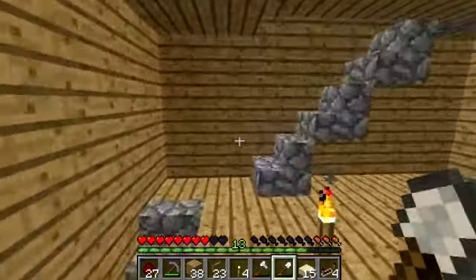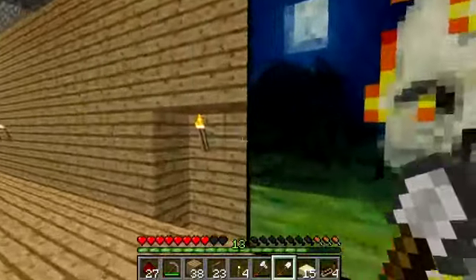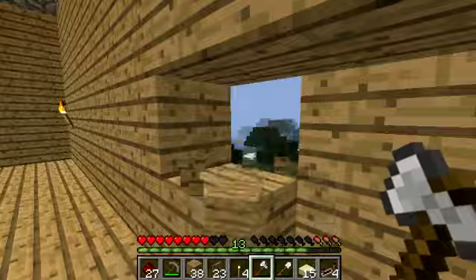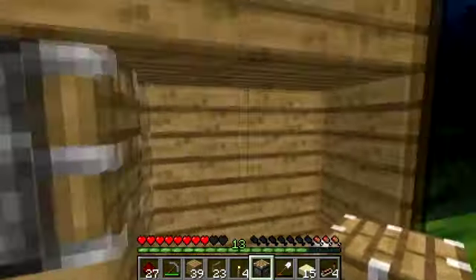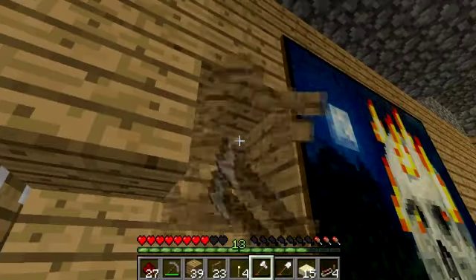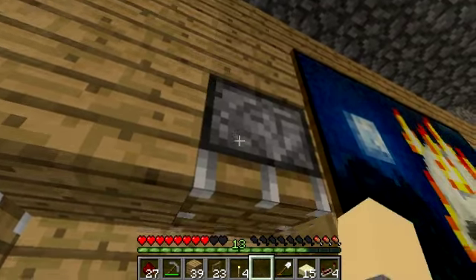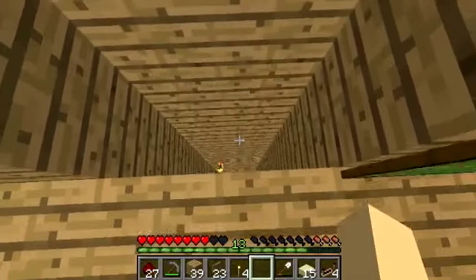So we'll go up to the third floor and we'll place our pistons down. We need this one to be here, facing outwards like that. And then we need the second one to be right there, and we need that one to be facing downwards. So we'll put that in there — downwards. That is the pistons in place.